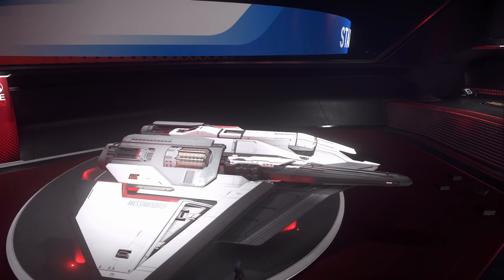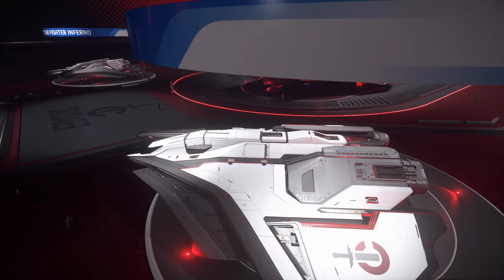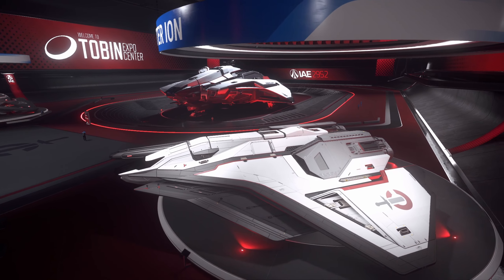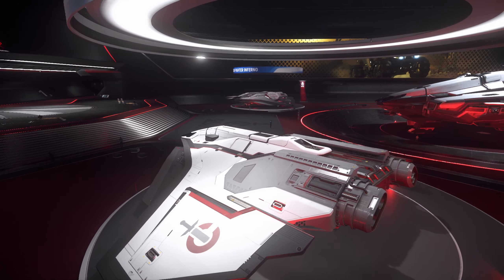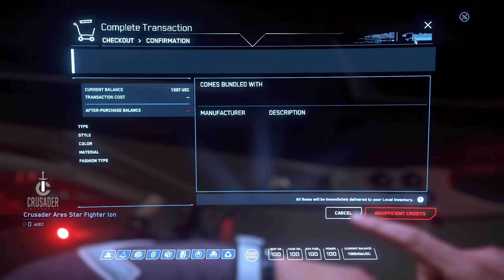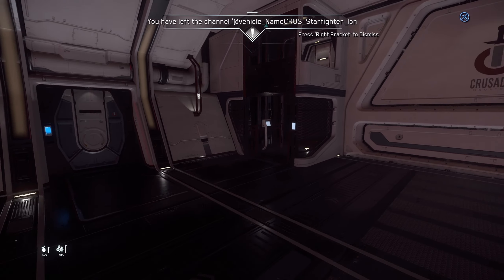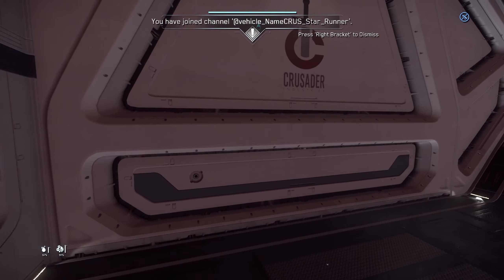The overlapping layers is what I think of when I think of Crusader. Look at the way all these ships are — there's just so many layers, such depth. Okay, this is the Starfighter Ion. What's this one? Oh, this is the MSR. Of course. Nice cargo bay. Same door design as the Hercules.